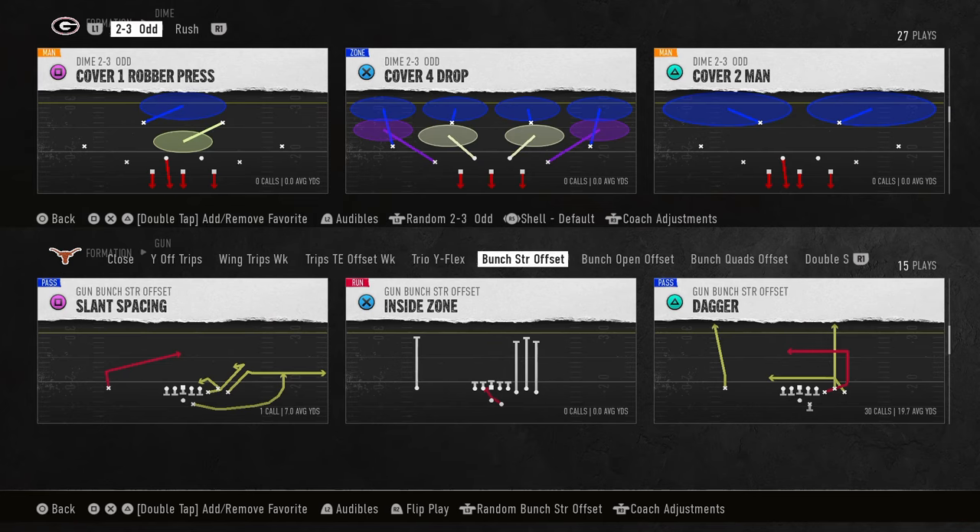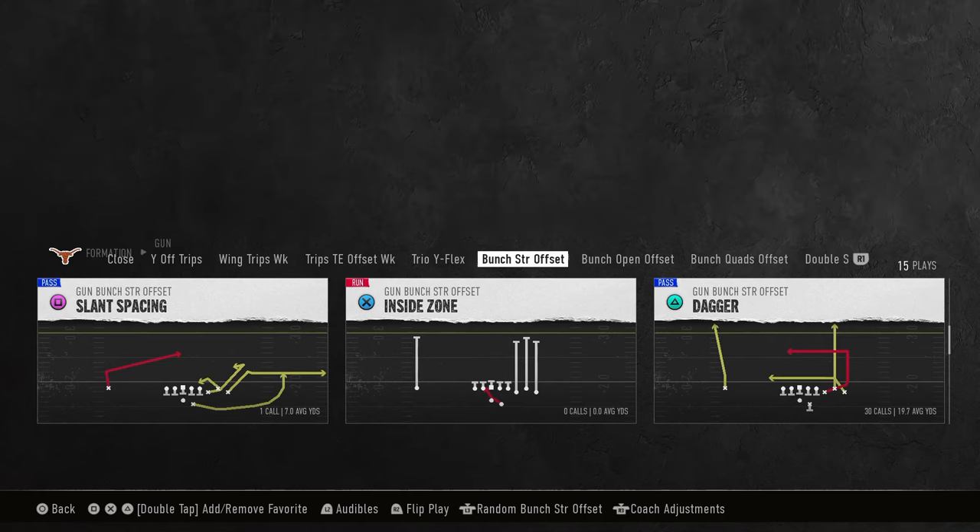In this video, I'm going to be breaking down one of the most powerful plays in College Football 25. The play is Dagger, and you can find it out of the Bunch Strong Offset Formation in the Oregon Ducks Offensive Playbook.